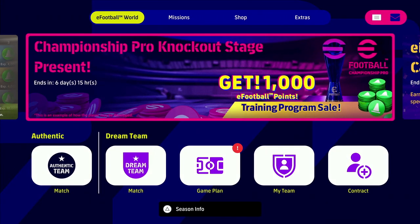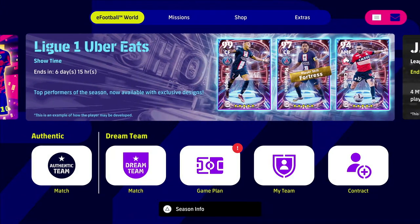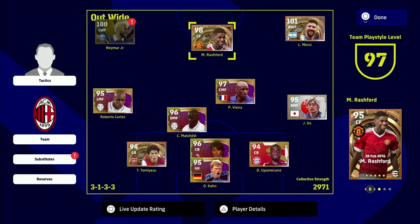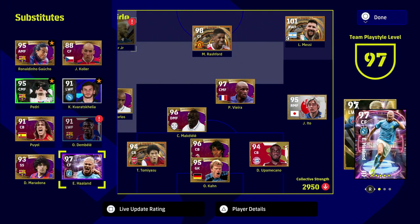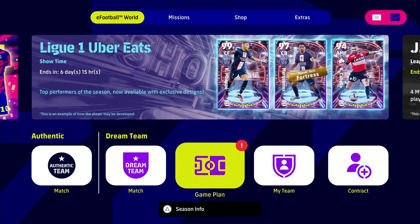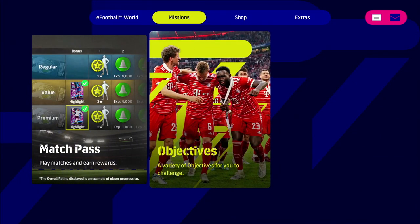1,000 eFootball points will get you 4,000 trainer points as we saw. Other than that, it's mostly cards. A few of your players might be out of contract as well — Neymar is out, Ansu Fati is out, Bellah is out for me — so a lot of players are going to start going out of contract. Keep an eye on that with your squad.